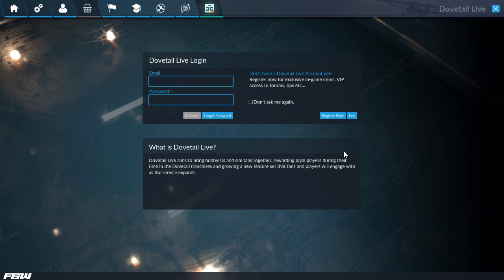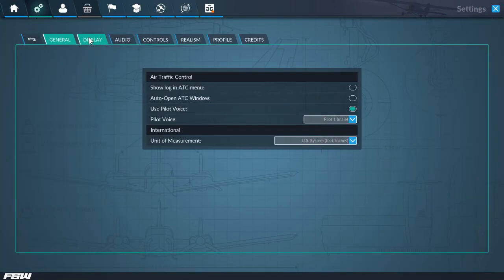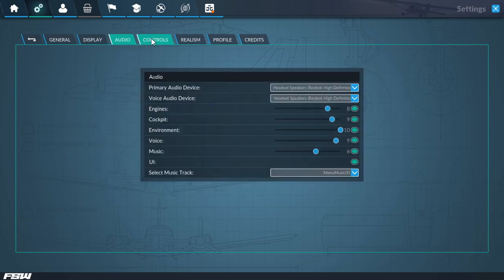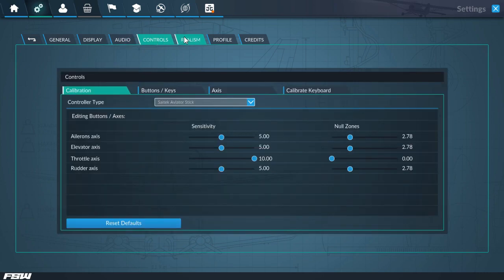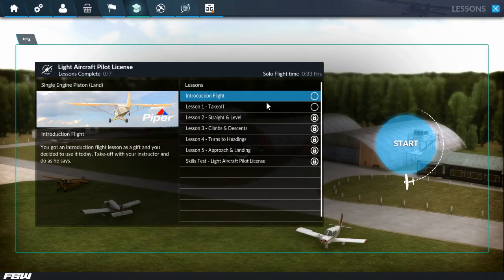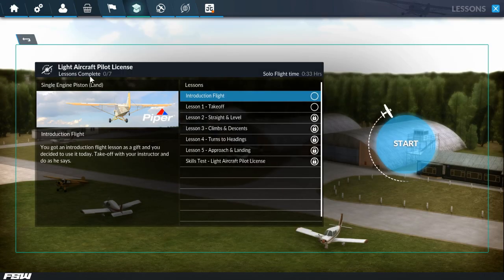My other big complaint is in the realm of graphical options — we only have the simplistic ones. I really want to be able to configure these in more detail. Other than that, I really like the UI. You've got training missions here, which I think are the flight school training missions.